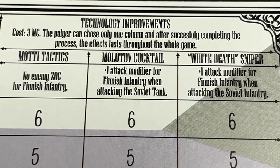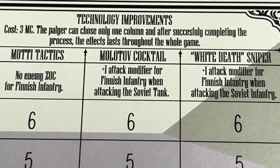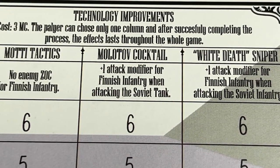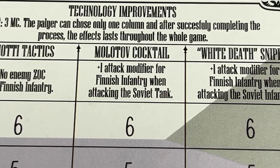Another technology that impacts Finnish infantry is the Molotov cocktail. This gives the Finns a plus one attack modifier when Finnish infantry attacks a Soviet tank.